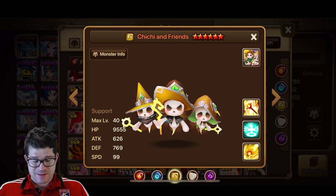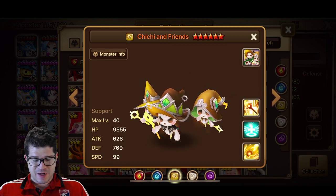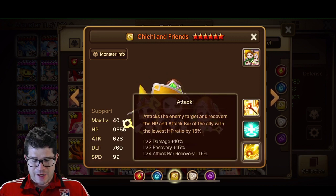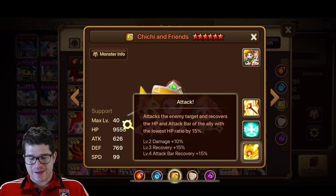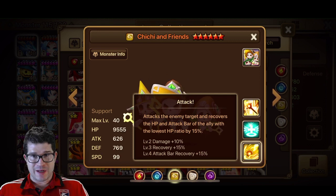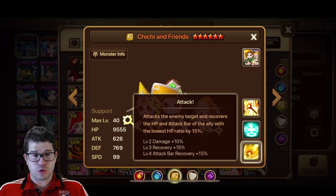Alright, Chi-Chi and Friends. Base stats — bit of an issue. The HP and defense are a little bit better, but it's about 500 HP, which is enough to be a bit of an issue. The attack skill is interesting: attacks the enemy and recovers the HP and attack bar of the ally by 15%. Skill ups are recovery and attack bar recovery, which is kind of cool. With artifacts, maybe you could make this skill 1 even more healing, but the attack bar recovery and the HP recovery is interesting — that's a loaded first skill.